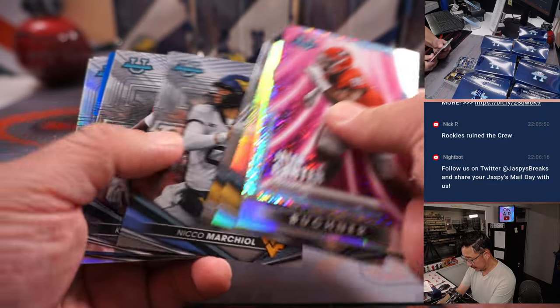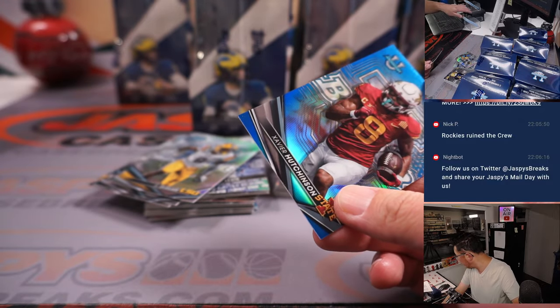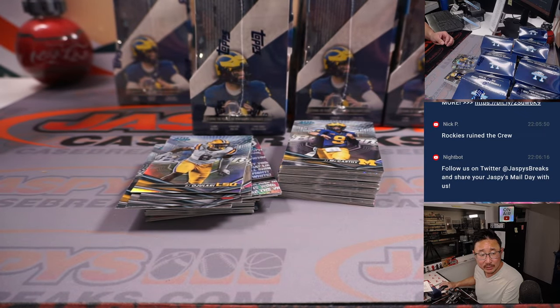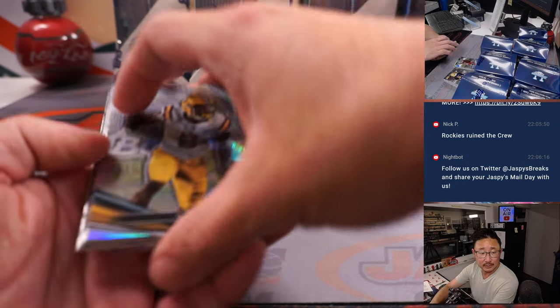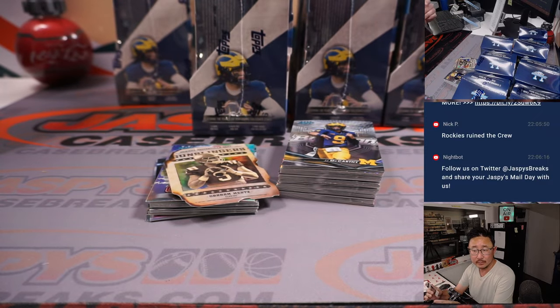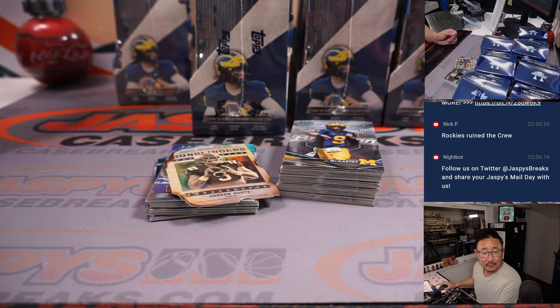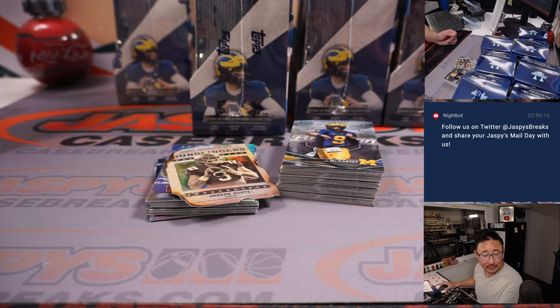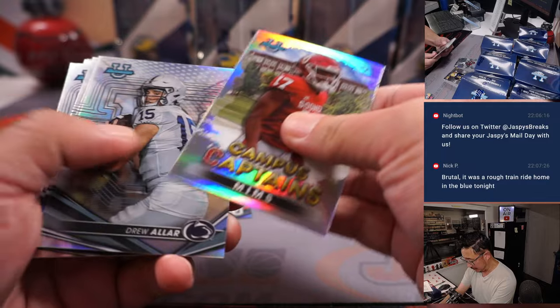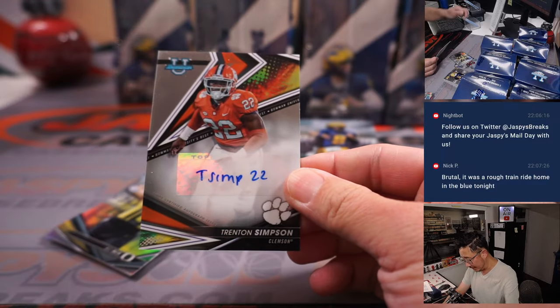Jalen Carter. There's Xavier Hutchinson to 150 — that will be for Stephen Kay. What happened in that game, Nick? What happened to the Brewers? They shouldn't be losing to the Rockies. There's a fight song Will Levis, there's a base Will Levis. Milwaukee only got five hits — by Kyle Freeland among others. Not a bad start for Eric Lauer, but their bullpen really didn't help him out. Rough train ride home for Nick and the crew. There's Trenton Simpson — T-Simp — 22. That will be for Joe Uber.